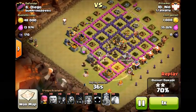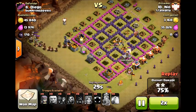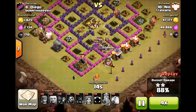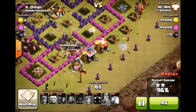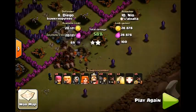This is a good early Town Hall 8 strategy. The Giants are really just to create a funnel for the most part, and the bulk of the attack is Valkyrie and Hog Riders. I really recommend it for Town Hall 8 in war.